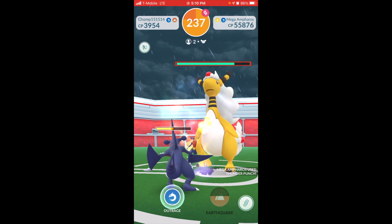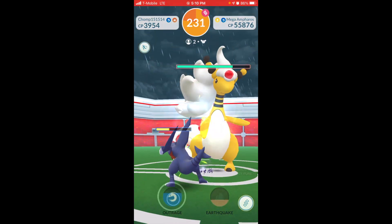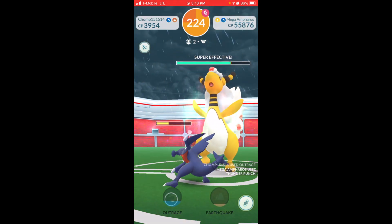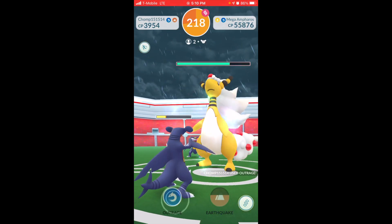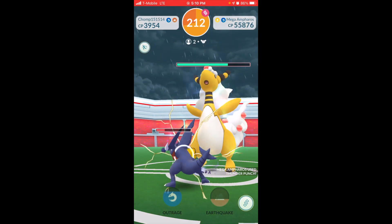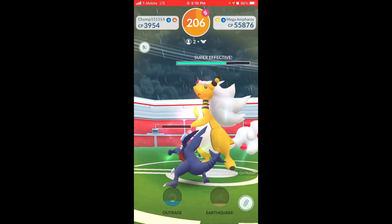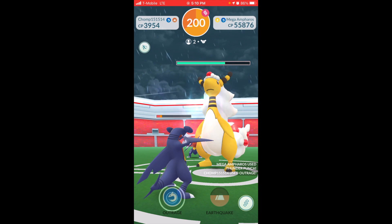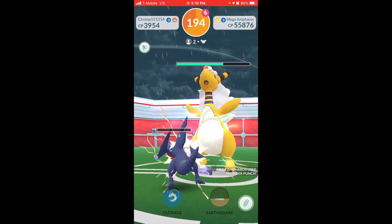I think if you and your friend each have maybe three or four, it should be enough to do a Mega Ampharos. And we do want to go look for the Focus Blast so we could do it with the Rayquaza as well. This Thunder Punch does nothing to God Jump — I made a Twitter video about it. God Jump is Dragon/Ground, so the Ground double-resists electric and then the Dragon gives a single resist. That's why it's essentially a triple resist.